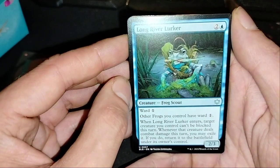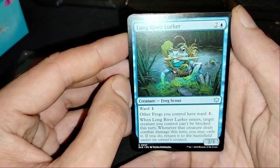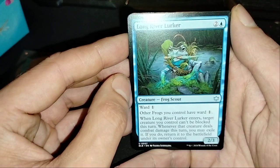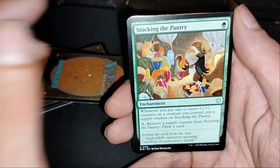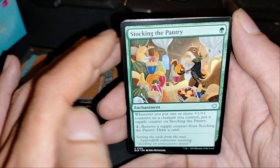Target critter control can be blocked this turn! Whenever that critter do a combat action this turn, you may exile it! If you do, return it to the battlefield, then its owner controls!